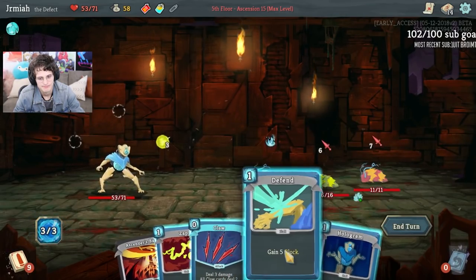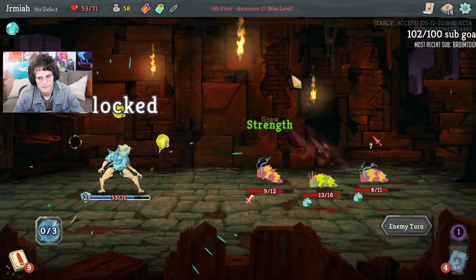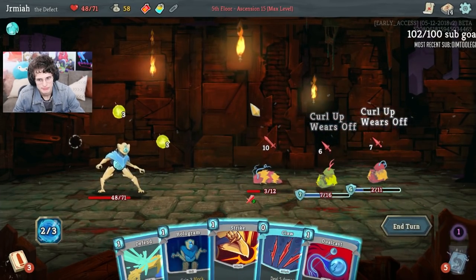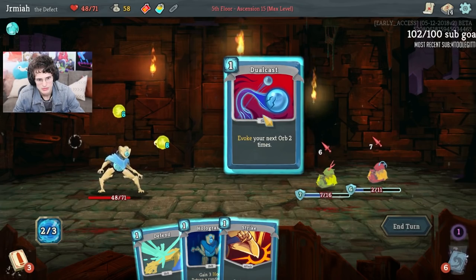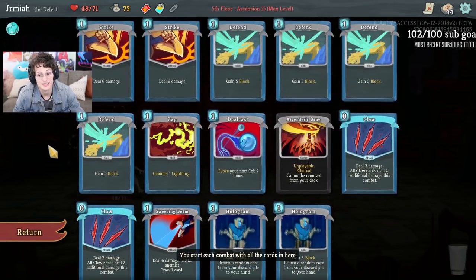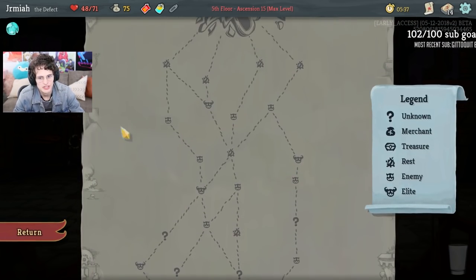I need defense at this point. I could have played Claw, Hologram first — that would have been better, probably. Cold Snap — I'm going to skip. I don't like Cold Snap because it's offensive, it's trying to get me two frosts, but I can't do too much with frost right now. I think it would benefit from just keeping the deck smaller and letting the Claws do their thing. It's not the time for Cold Snap.